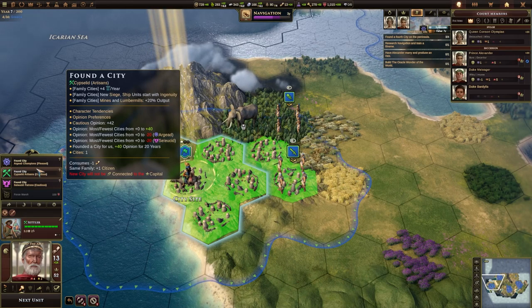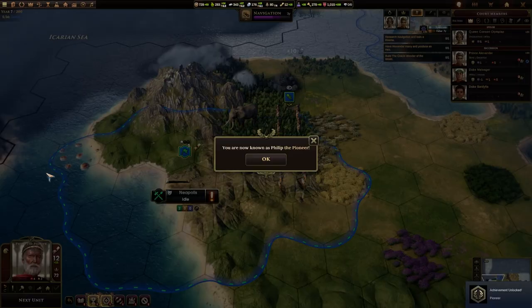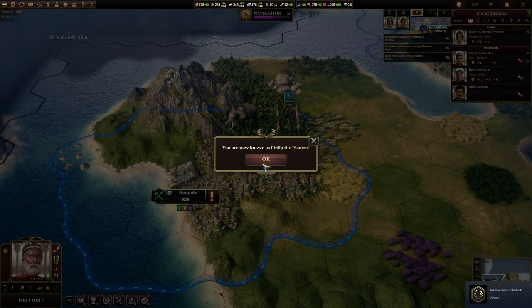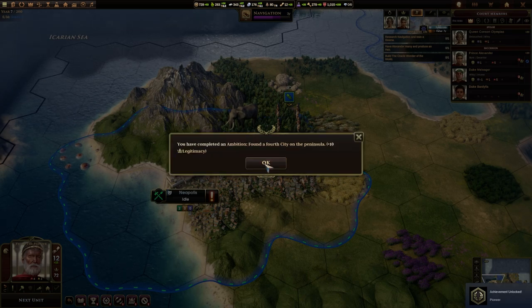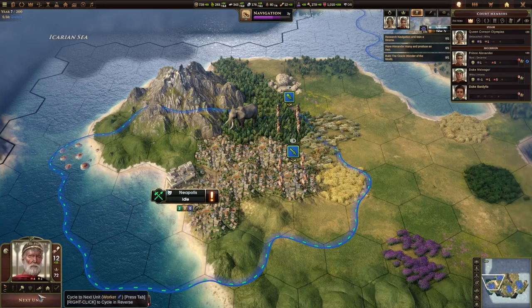New siege ship units start with ingenuity. I think it needs to be this one because it'll give us better ships here. You're now known as Philip the Pioneer — you've completed an ambition. It gives us plus ten legitimacy. Well done — you have expanded Greece to the west and founded a fourth city. Continue working on other ambitions.